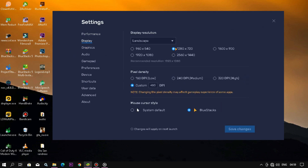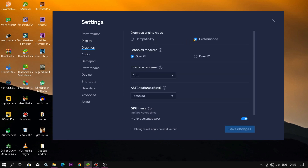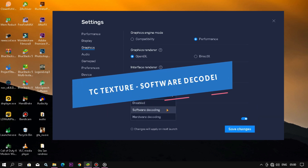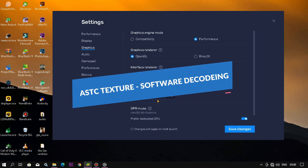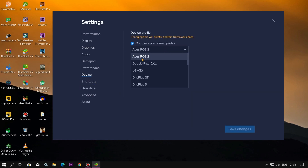Go to Display and select resolution to 720p. If you have a graphics card, you can set it to 1080p. Go to Graphics Engine and select 'Performance', set render to 'OpenGL', and texture to 'Software Encoding'. If you have a high-end GPU, try selecting 'Hardware Encoding'. Now go to Device and select 'ASUS ROG 2' for high FPS.